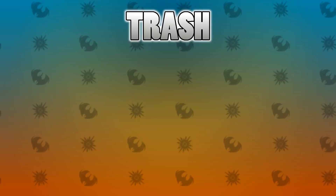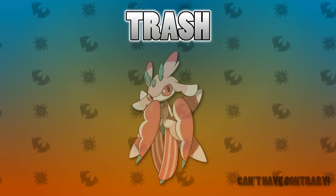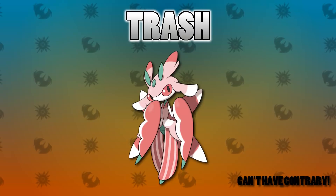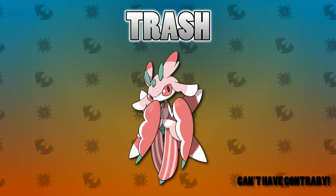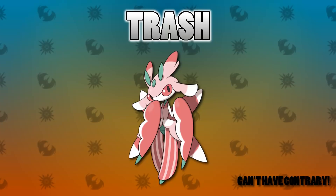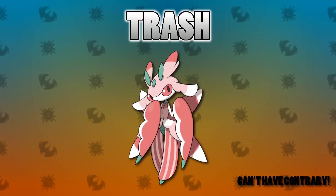Another one up there, and another of my favourites, is Lurantis. Unfortunately it's an ability issue again. This time it has Leaf Guard, which is one of its normal abilities, and really the only viable Lurantis ability is its hidden ability Contrary. Again, the Ability Capsule won't be able to turn a normal ability into its hidden ability. So Lurantis is not going to be great competitively either.